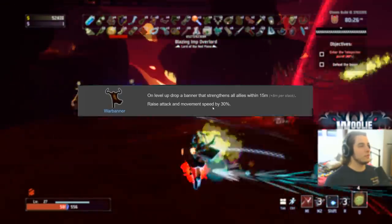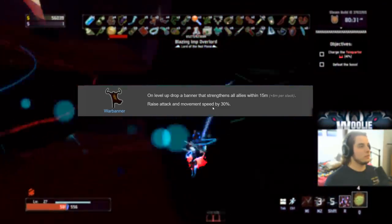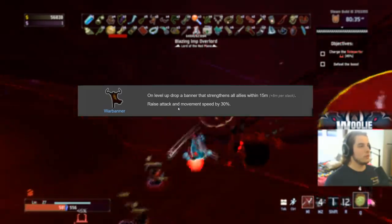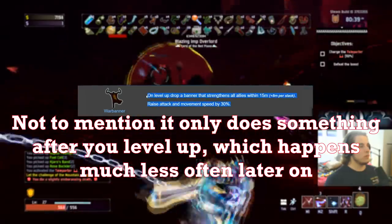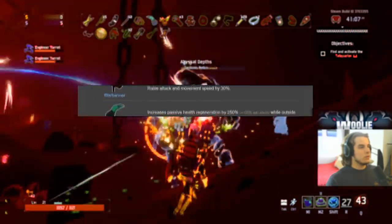War Banner gets a C on the Engineer — your turrets get your items, so when you level up you get three of these. You still have to stand inside the circle, which is a pretty good bonus if you do, but standing in one area too long will get you killed in the end game and even the mid game. I'll give it a D on everybody else. So C on Engineer, D on everybody else.